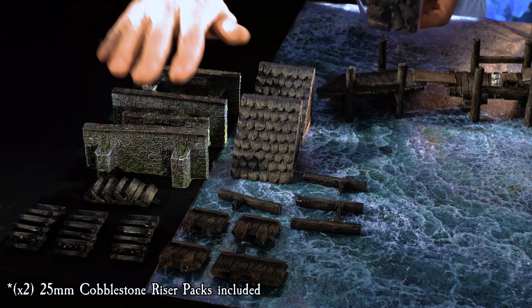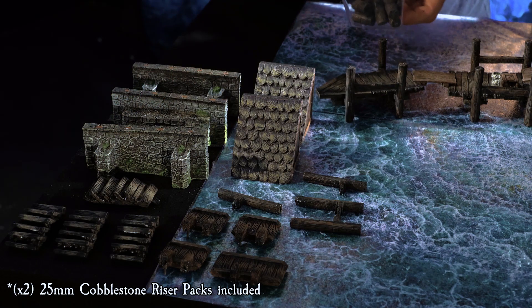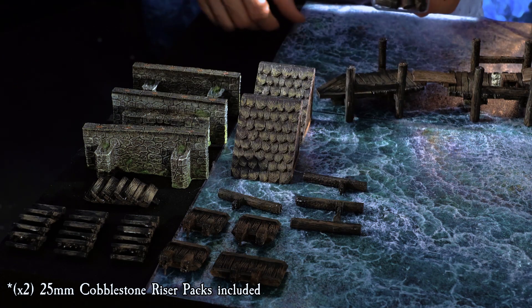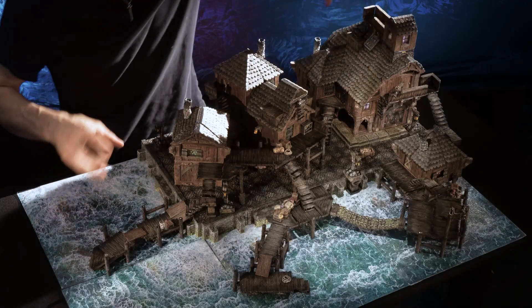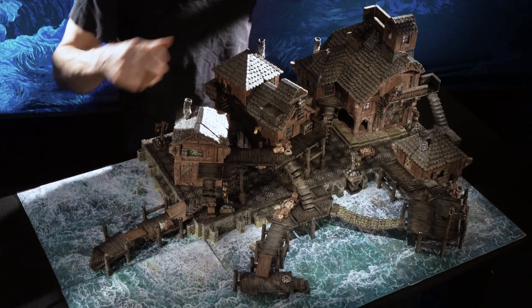Specifically, you could also take these three seawalls and the three seawalls on the side. You could flip things around, use them to edge another district, move the terrain tray over, and have a four-foot long shoreline if you wanted to.